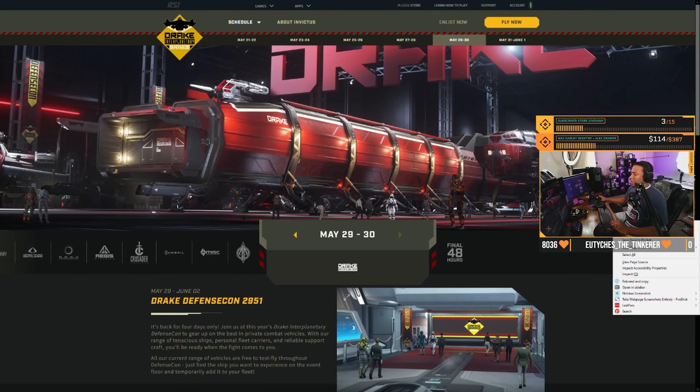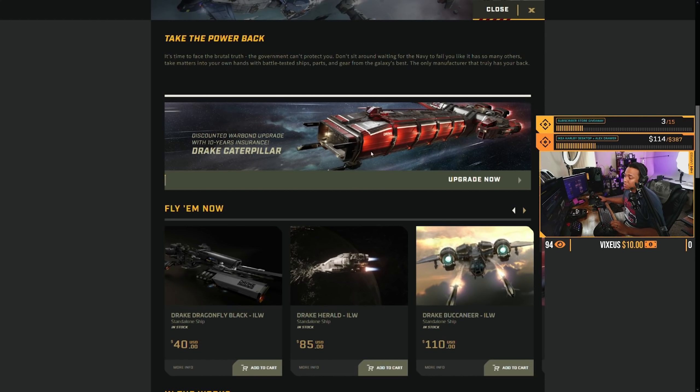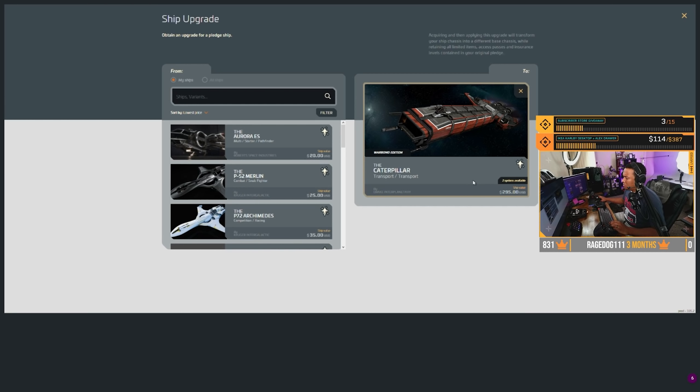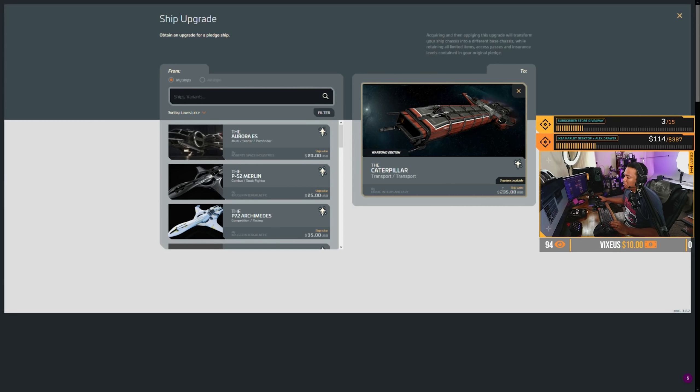Here's the Vulture — it's a salvage ship made by Drake. You can get a Prospector and a Buccaneer as a loaner for this. It's in the roadmap and I think it's probably going to come out when salvaging comes out. I don't think they'll have the Reclaimer ready to salvage first — better to get this in there first. Basically it's the Prospector for salvaging, and we might be able to fly it maybe Q1 next year.